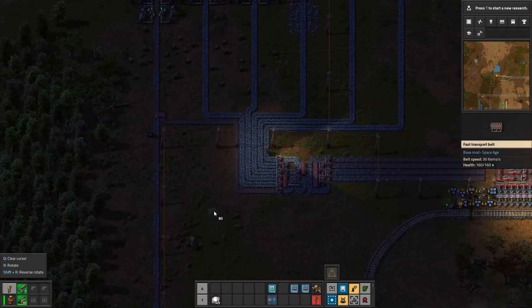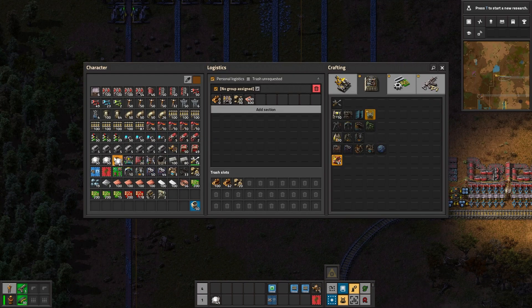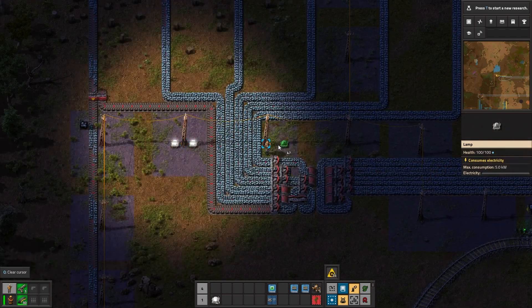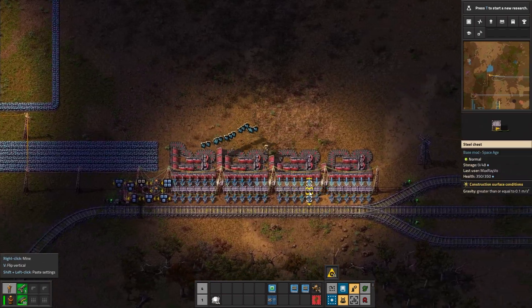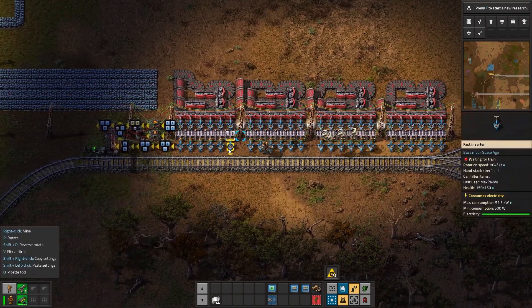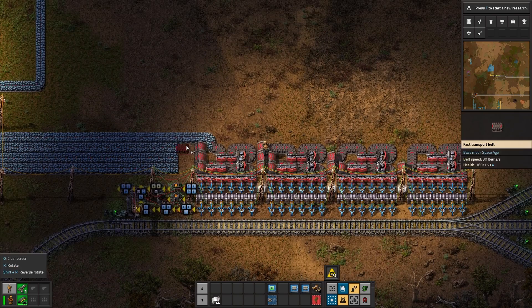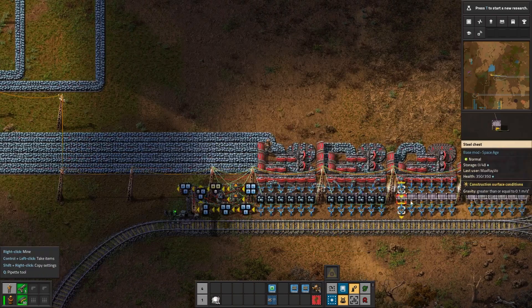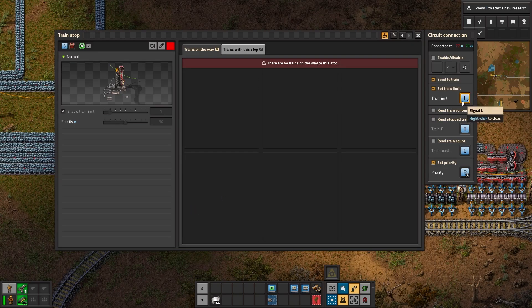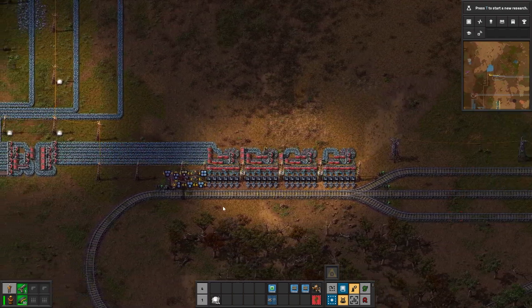There's something oddly satisfying about conveyor belts, especially when you put them down and they work together harmoniously. Now, with the rest of this station — this is a provider station. As you can see there are a lot of buffer chests. So right now, because it has some ore, the train limit is one. As it accumulates more and more ore, this will become two, three, and four — because we set the maximum at four trains.